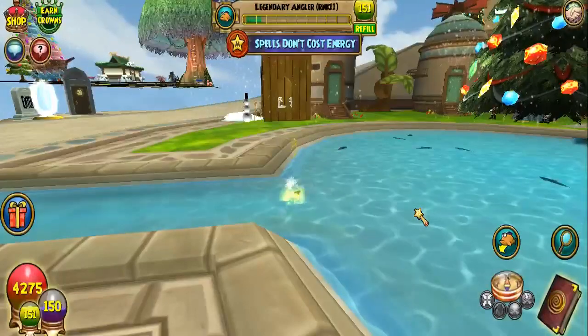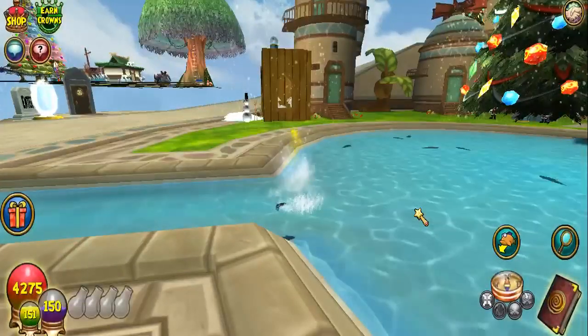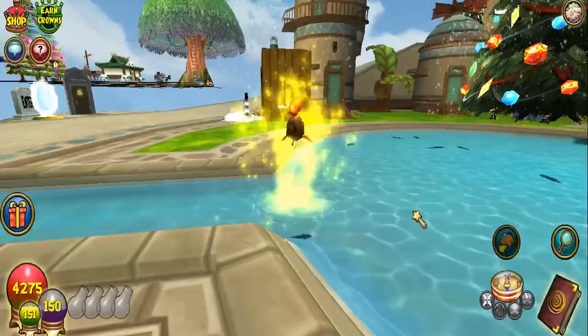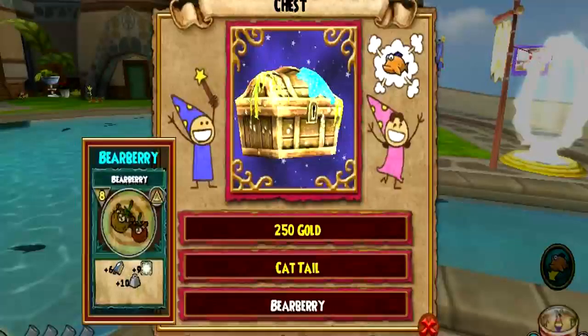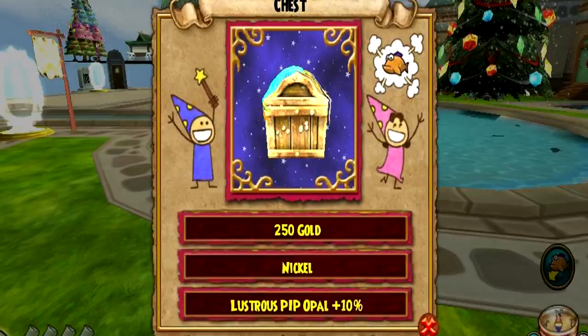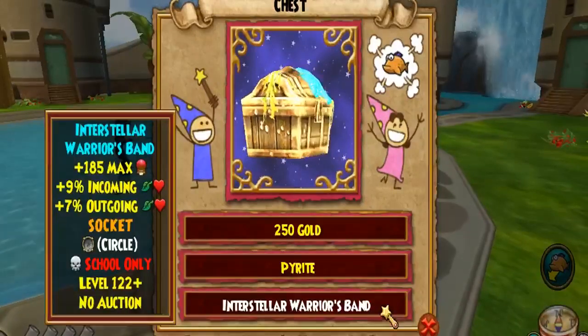The last thing I want to talk about is the type of treasure you can get from the treasure chests. The treasure does vary a little. On the first spot you will always get Gold, the second spot will always be a Reagent, and the third spot is basically a Wild Card — meaning you can get Jewels, Seeds, Gear, or even more Reagents.